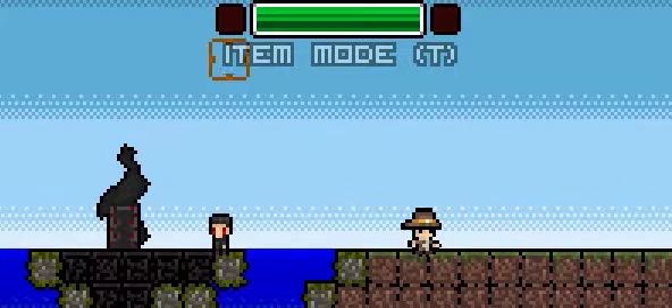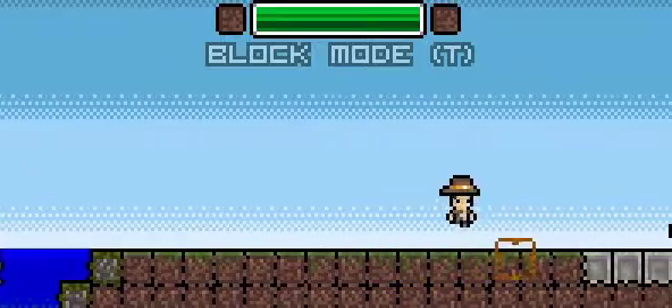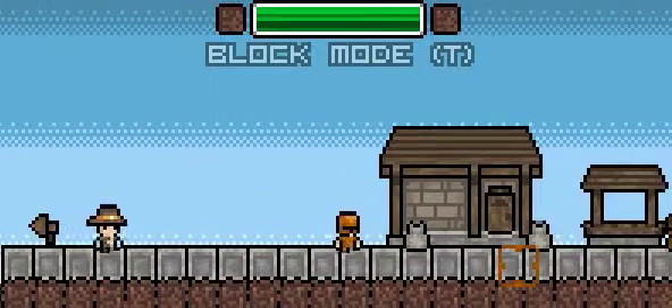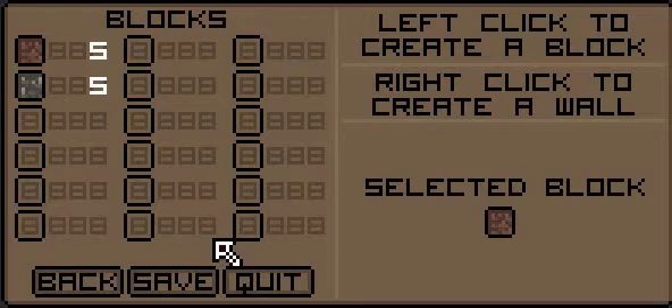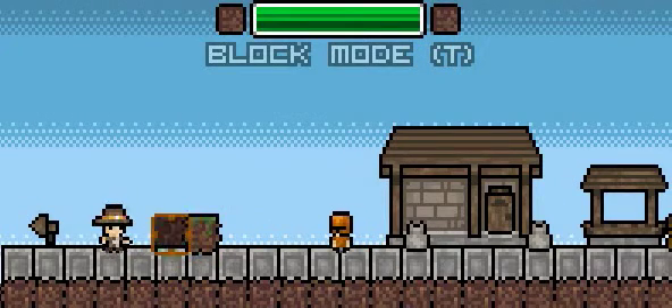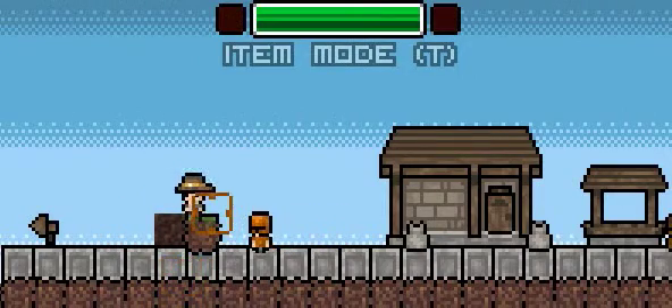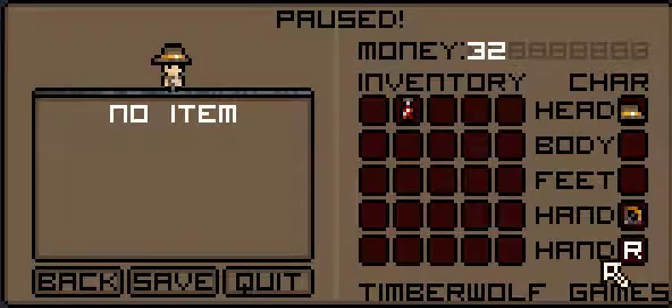The most noticeable one is item mode, or if you click the block mode. Quite a few people had issues with the way that the block menu worked. So now in block mode it's left click to create a block, or right click to create a wall of the selected block. Pretty simple. And then the item mode is what items you've got on your left and right hand.